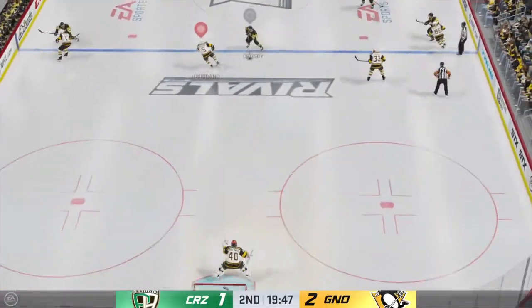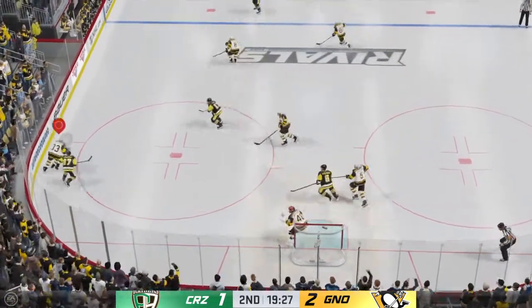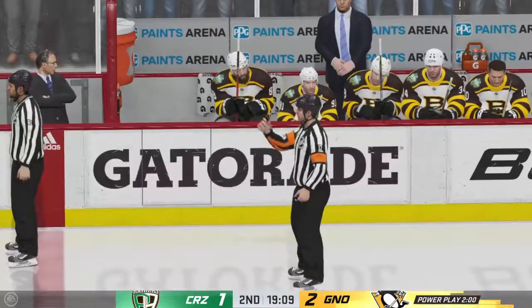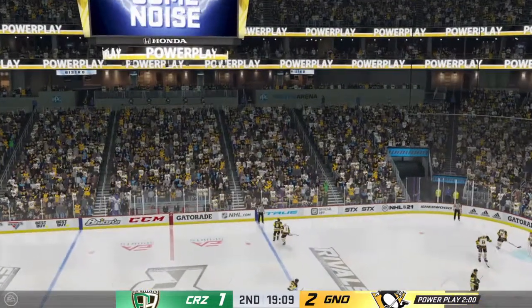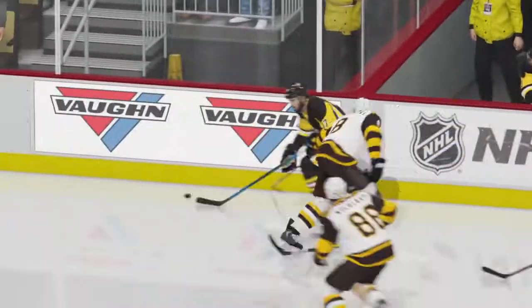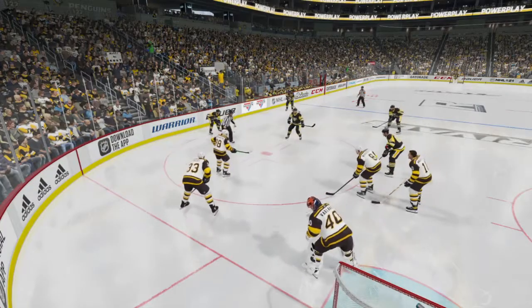Crosby's won the draw. Cutting to the slot — nice poke check. The crew have the puck against the boards. Rust's taken down to the ice, we got a penalty coming up. Time for the official to pass down his sentence. Pavelski's off to the box, two minutes for tripping. It's a tough penalty to take — you're trying to do the right thing, unfortunately you pull his feet out, you got to go to the penalty box.